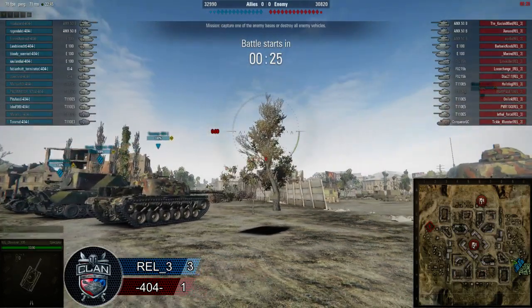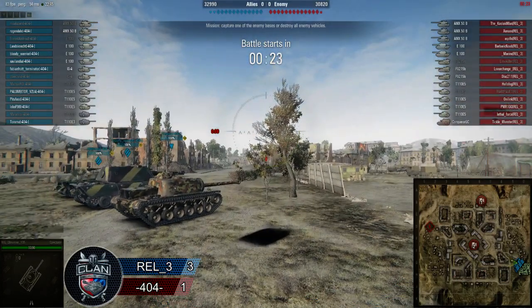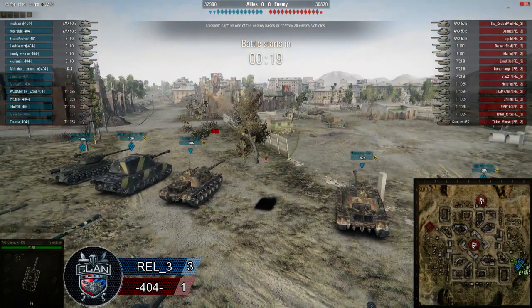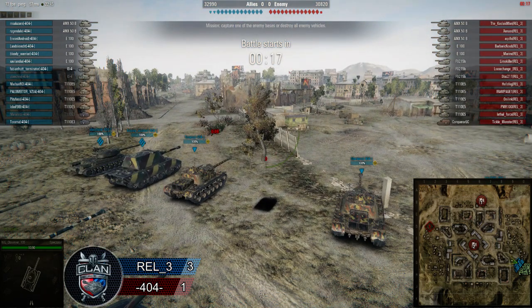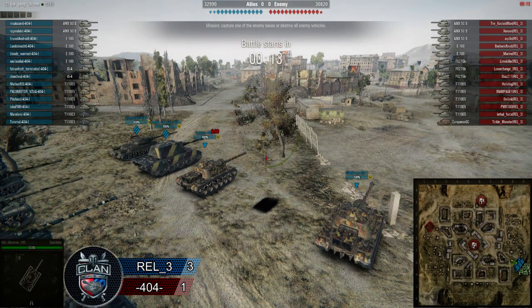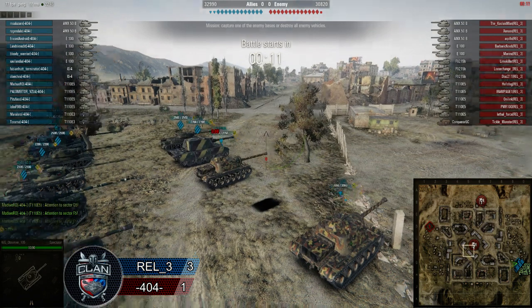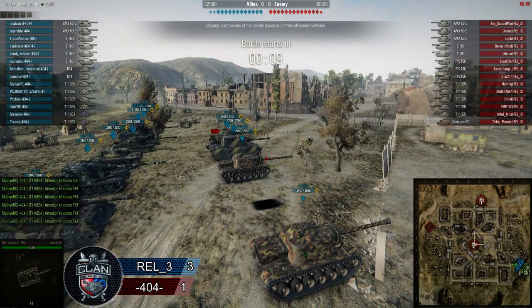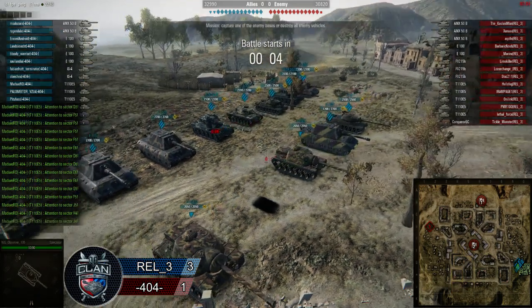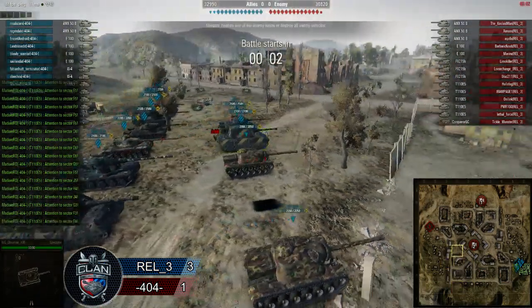Looks like some pretty standard loadouts from the team comps here. We do see Tickle Monster bringing the CGC again — see if we can have another 3k game like he did earlier. Maybe even some arty from 404. It's interesting because arty can be extremely effective on this map, especially a Conqueror GC, because all the heavy tanks are forced to be so grouped up.